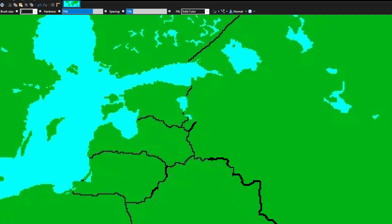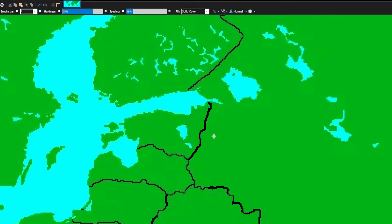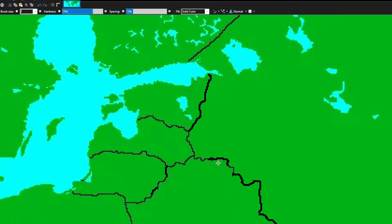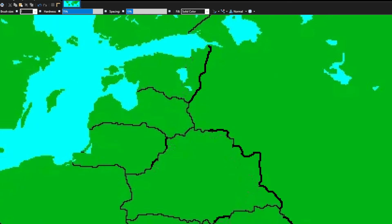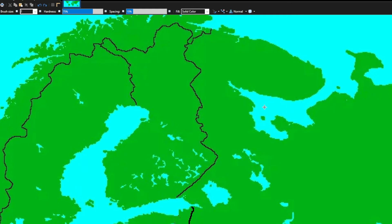For Estonia, I think it looks pretty good but I want to give them a little bit more extra land — they're too small and they deserve to have these lakes under control. There's the new Estonia. I was going to stop there but I also want to give Latvia some land because they're a little bit too small too, so I'm going to give them some land from Russia. It looks a little bit stupid but I like it.